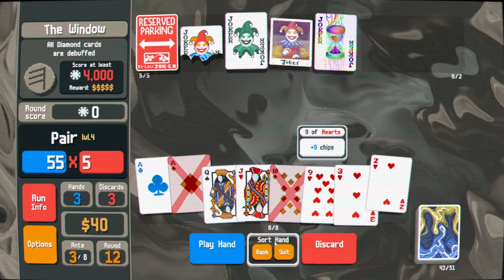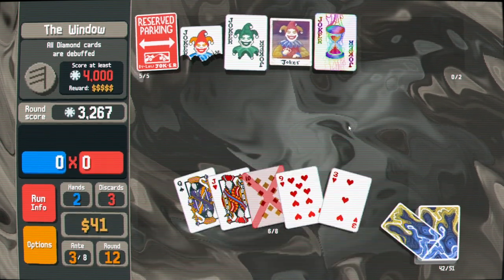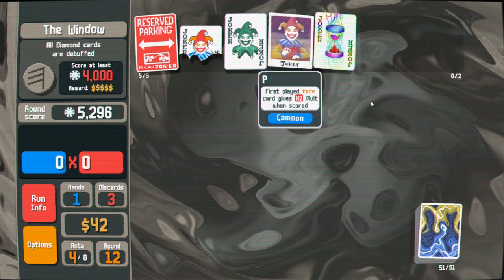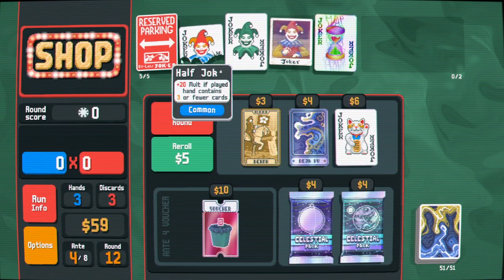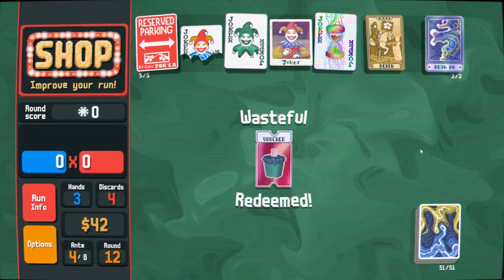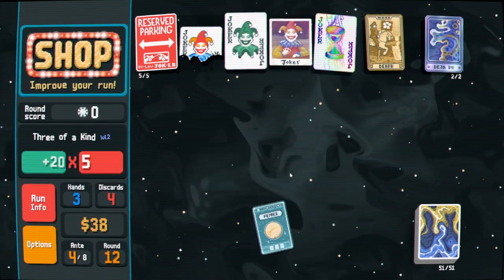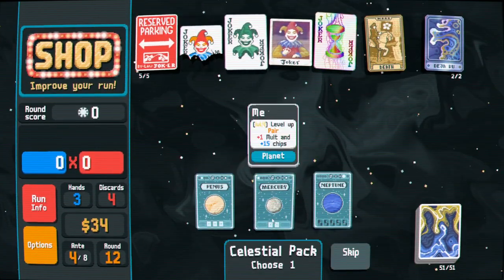We do want Pair, right? I think Pair is just better than High Card by a lot. Don't mind missing here potentially, to keep scaling Green Joker. Death - yes. Deja Vu - yes. Ghost Deck is so sick; Ghost Deck really lets you do some absolutely bonkers stuff. I guess we'll take three of a kind. We're still leaning on this Half Joker pretty hard while we scale this Green Joker.